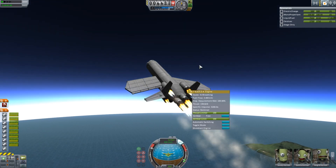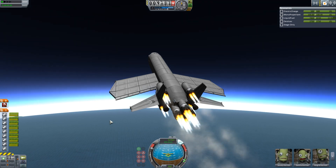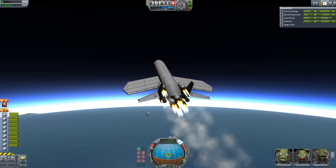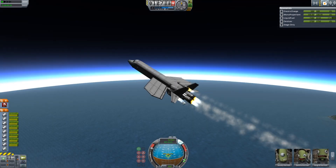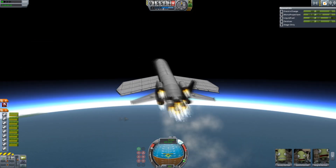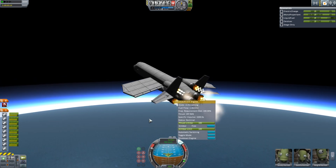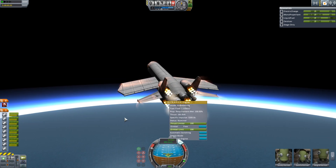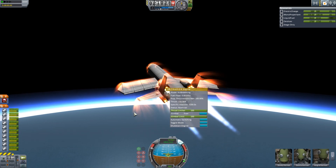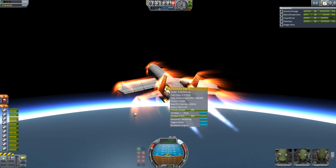We've sped this up now. I've edited a few things out, but it's mostly just sped up so you can see the whole process of getting an SSTO to another planet. You just want to kind of slowly tip more towards the horizon as you get up towards 20 kilometers, where you'll be getting your maximum efficiency on your thrust. Here I'm firing up my nuclear engines, probably a little bit early, because I'm still getting a huge amount of thrust from these jet engines.